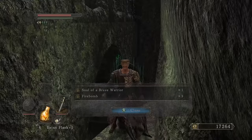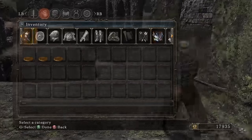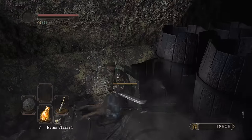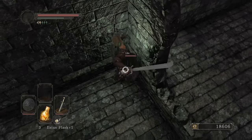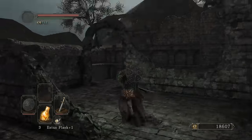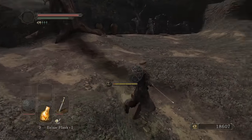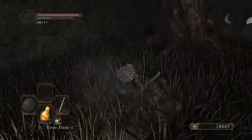Open up the chest, get a Twinkling Titanite and a Petrified Dragon Bone. I need 15 of these to reinforce the curved dragon greatsword. Two Titanite Shards and a Twinkling Titanite chunk — beautiful — and a Bolt Stone. I don't even know if the curved dragon greatsword is infusible or not, so we're gonna find out later. I have a feeling it won't be, but we'll see.